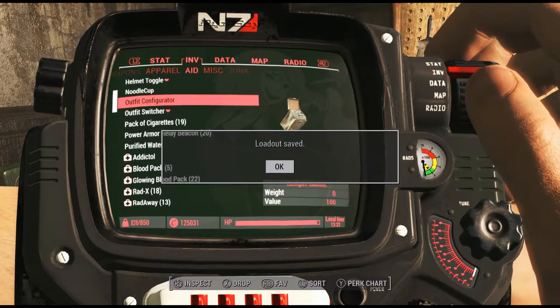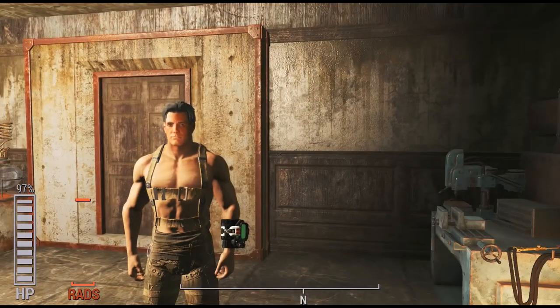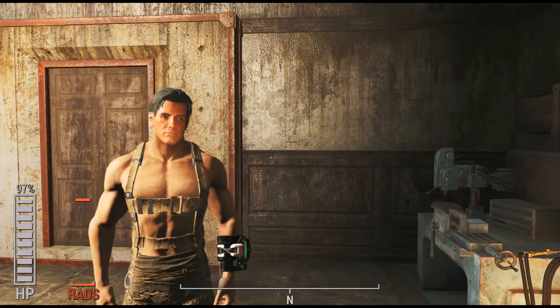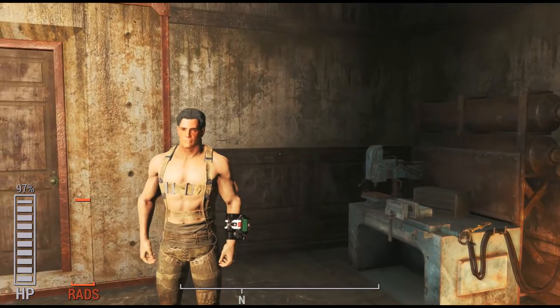Now it's saved, so I have three outfits managed: Bruce Wayne, Batman, and the harness. Now I'm switching between them — Batman, Bruce Wayne, and now the harness. That's pretty much how it works. This is a really awesome mod, I suggest you go get it.